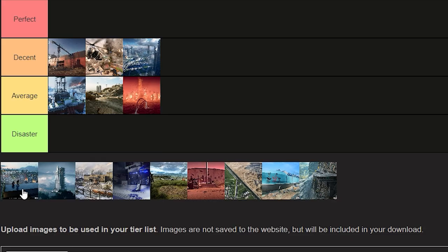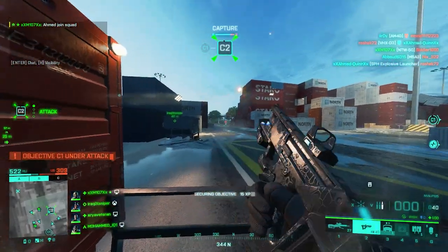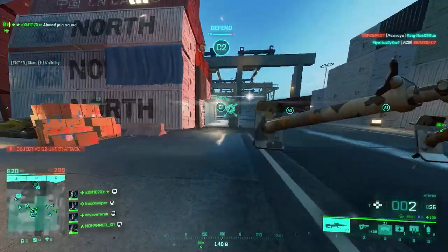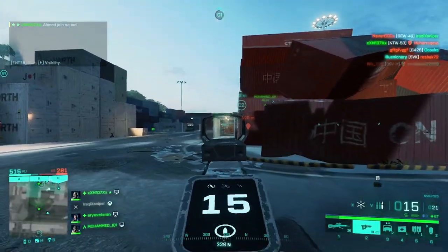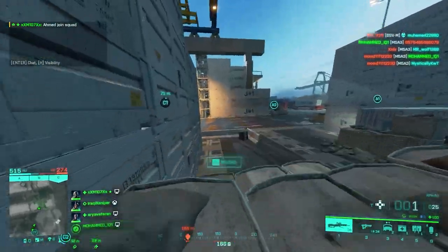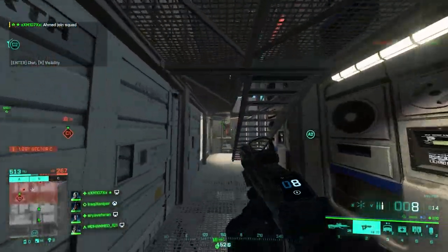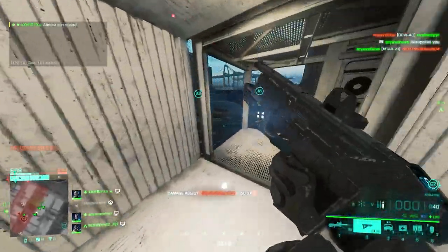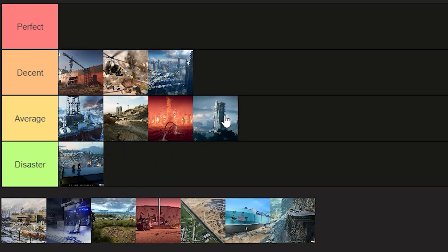Next is Manifest, the second most controversial map after Hourglass, and in my opinion it's still a disaster even after the rework. Every single sector feels completely disconnected — A sector has two objectives, C sector has two, and B sector with only one objective is so far away you don't even encounter it in a whole match. Going from C sector to A sector is like a walking simulator. The verticality doesn't fix the disconnection. Manifest is a real disaster.